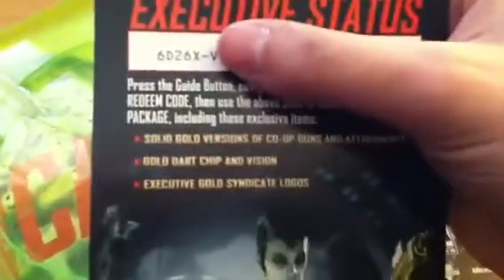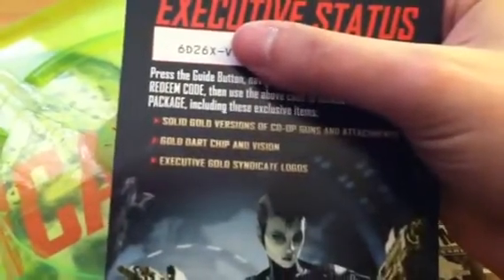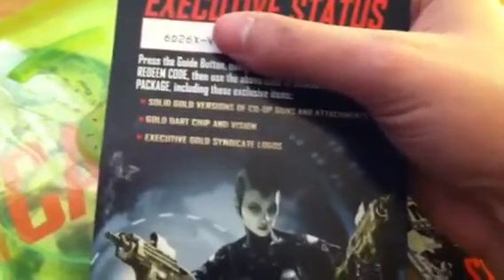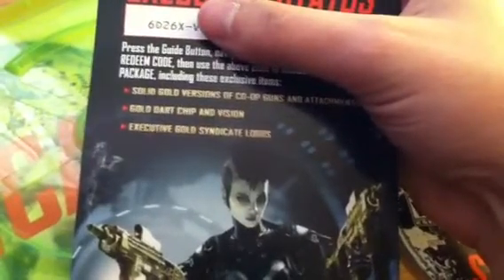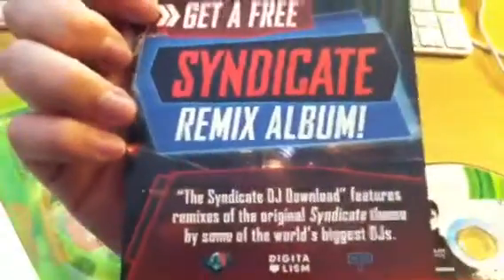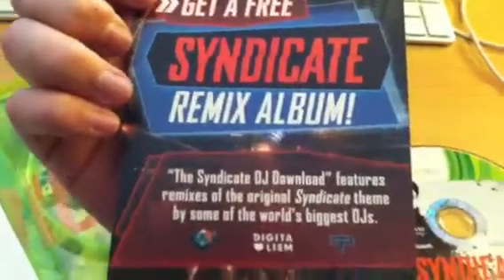This is kind of interesting because I was under the impression that Syndicate wouldn't actually have an online pass. I don't think this is one though. I think this is kind of like a first buyer edition perk — you get the gold versions of co-op guns, gold dart chip, and gold Syndicate logos. So who knows exactly what that means, but I guess we'll see once I get a chance to play it.